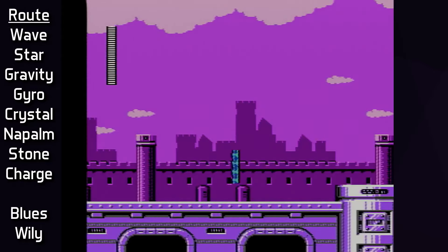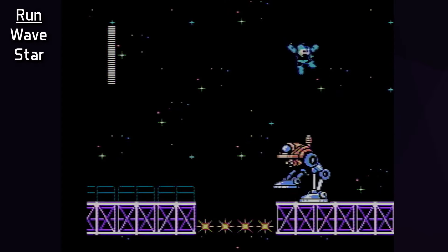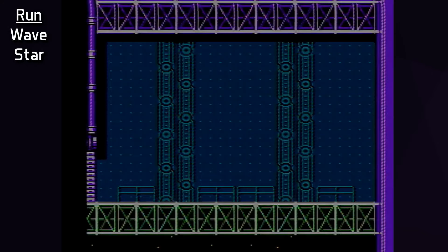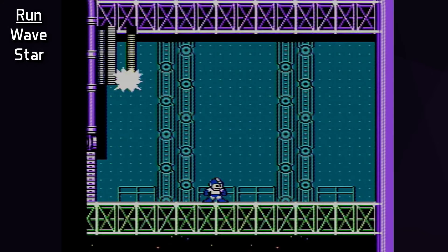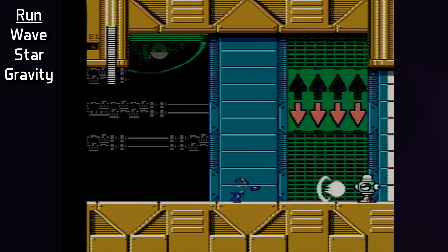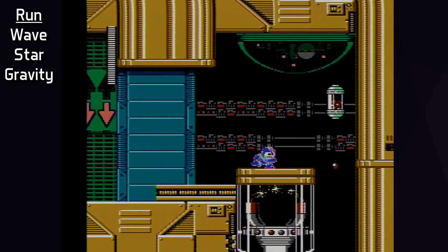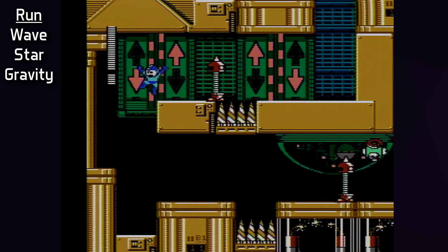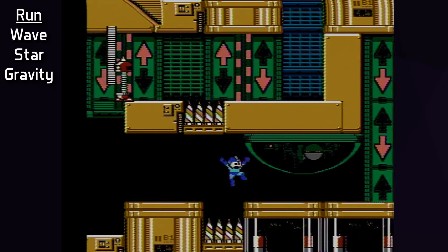Next up is Star Man's stage. Water Wave won't help much in the stage itself, so it's Mega Buster only until the end. The first screen has asteroids that can snipe the player, but generally it's not a problem with safe play. The second screen is worth clearing slowly, as the Bounders and B-Bitter enemies can catch you by surprise. The Space Met screen can get out of hand very quickly, so it's important to both move and fire the same way every time. Star Man's fight is very easy — he opens with a jump, and by timing a Water Wave attack as he is about to jump, it's possible to remove his shield and force him down while damaging him.